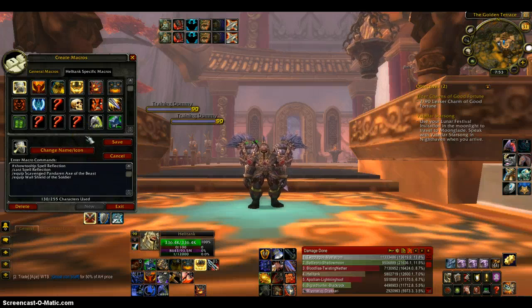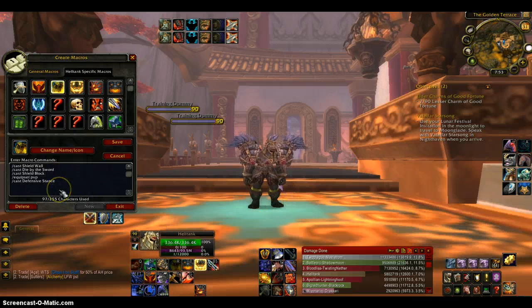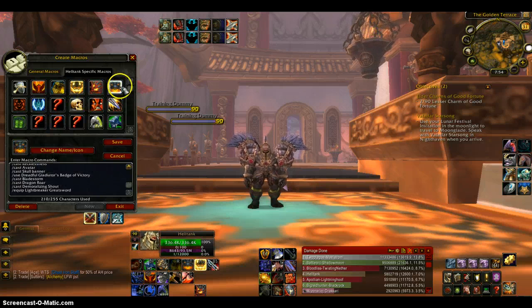The Spell Reflect macro simply casts Spell Reflect and equips my one-hander and shield. My heal macro casts all my heals: Rallying Cry, Enraged Regeneration, Healthstone, Last Stand, and Commanding Shout — Last Stand is for Protection so don't worry about that. My defensive macro casts Shield Wall, Die by the Sword, and Shield Block, and when in Defensive Stance it equips my PvP one-hander and shield.